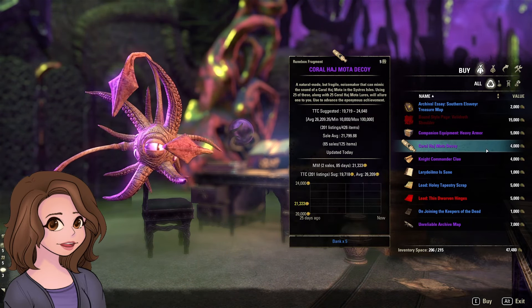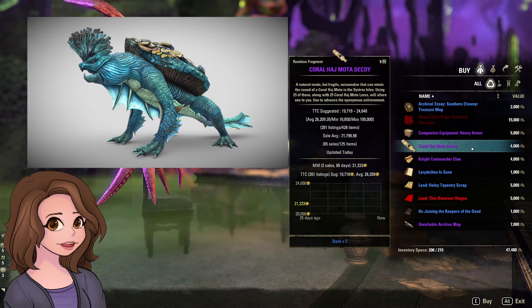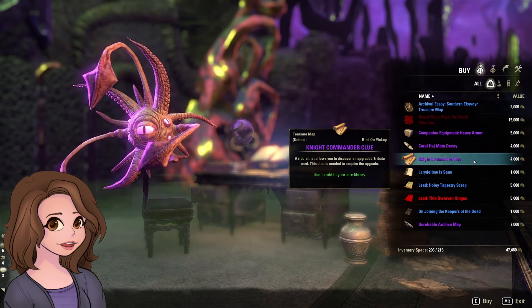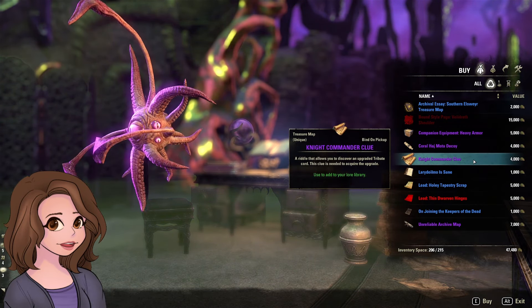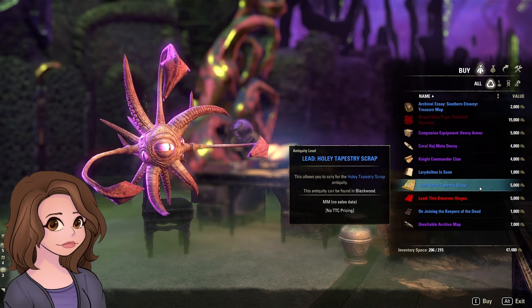The Coral Hajmoda decoy is for the Coral Hajmoda pet that comes out of the High Isle public dungeon, Spire of the Crimson Coin — so not great. You need 25 of these plus 25 of the other one from the other public dungeon in order to make the pet. We have our Tales of Tribute clue, which I never recommend: if you play Tales of Tribute you are getting these anyway.